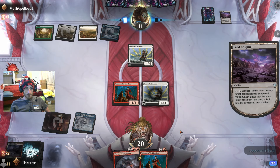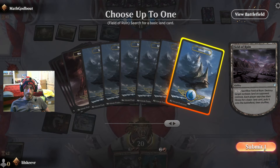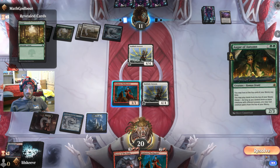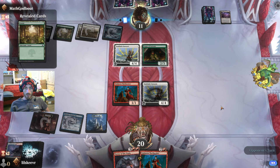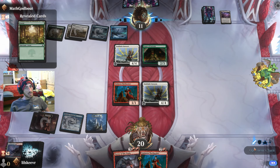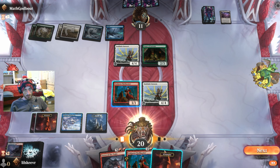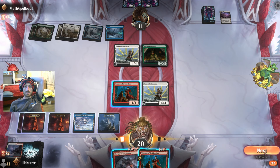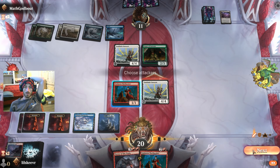They're destroying our lands — interesting. Let's get that second blue. We got the Auger. We feel pretty safe — they don't swing, which means we do get the mana. Let's see what they do on just a simple swing.